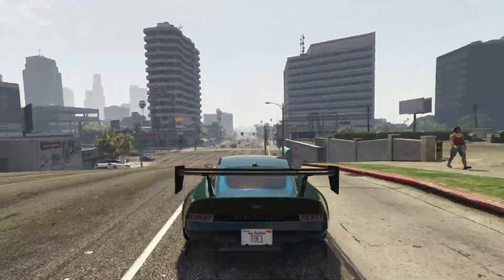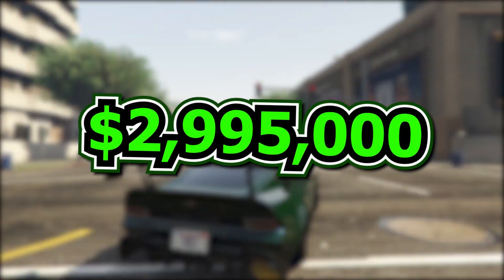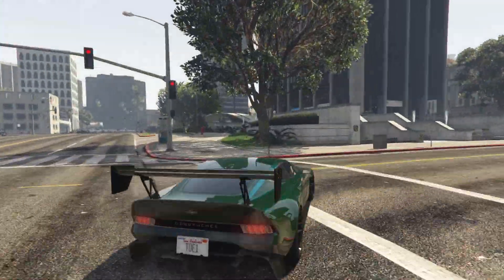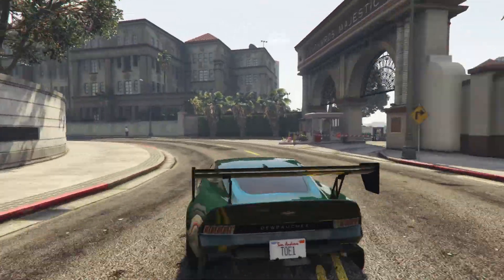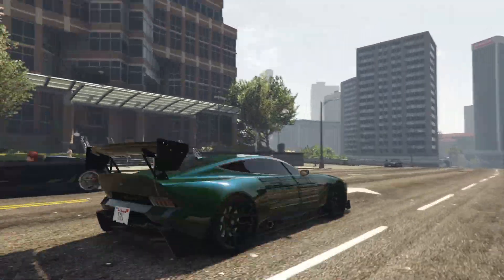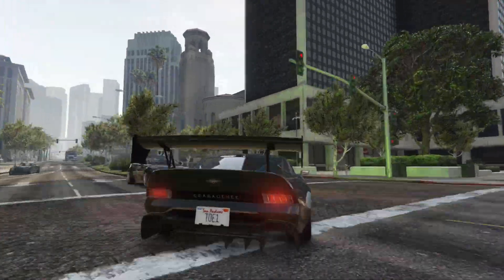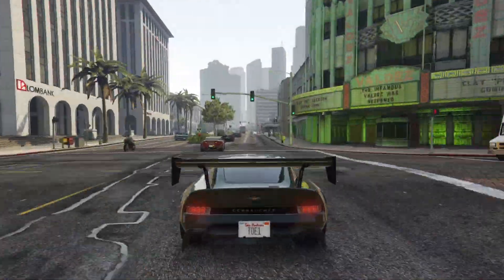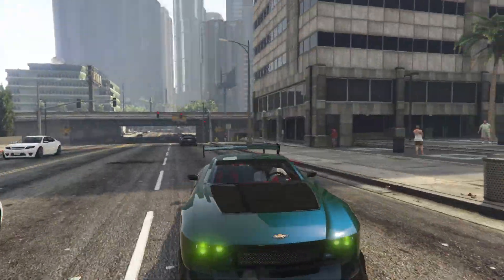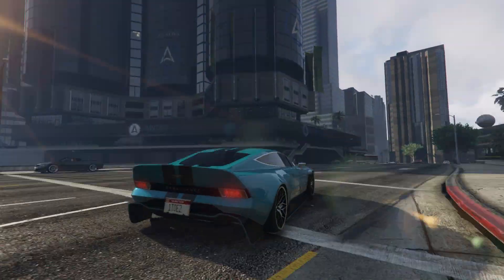The Dewbauchee Champion is very pricey, coming in at $2,995,000, making it not very budget-friendly to say the least. Although you do get a lot for your money, including a very good top speed coming in at 124.75 miles per hour or 200.77 kilometers per hour. Luckily, there is a trade price for this vehicle coming in at $2,246,250, which can be unlocked by completing the Agency Mission Studio Time — one of the Dr. Dre contract missions.